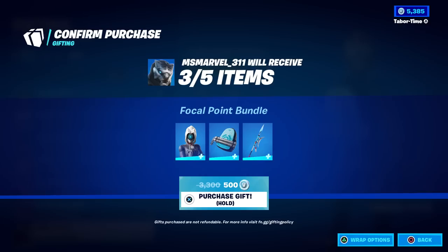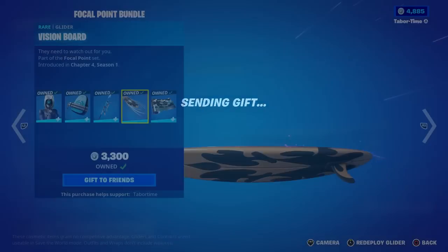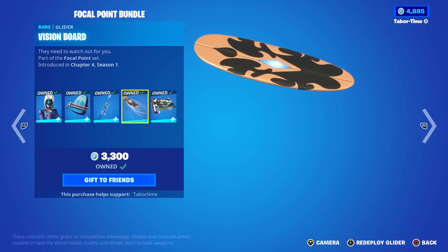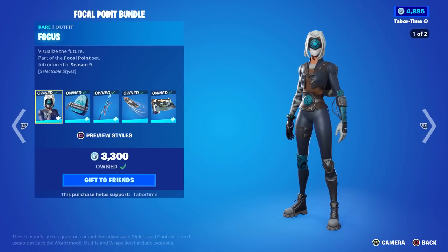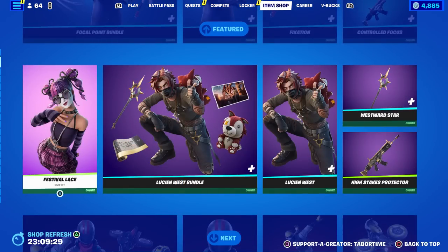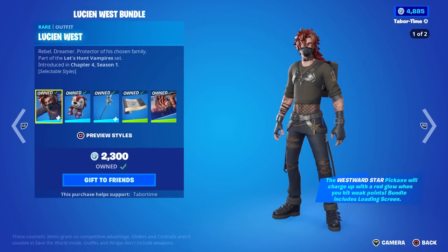She gets the skin, the back bling, and the pickaxe for only 500 — incredible. I love these bundles, they're such a great steal. If you did the Reboot a Friend program, log in and check how much this bundle is for you — chances are it'll be super discounted. Festival Lace is back from yesterday, and Lucian West returns — a great non-crew pack skin that I really enjoyed. He has a mask-off style as well.